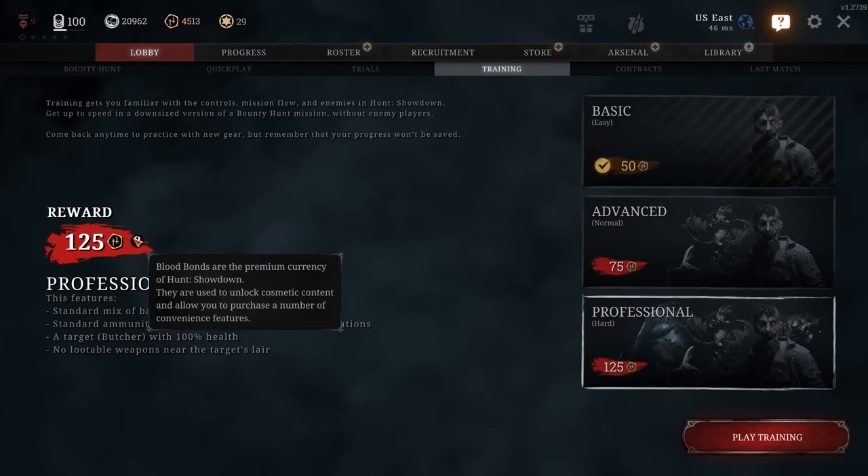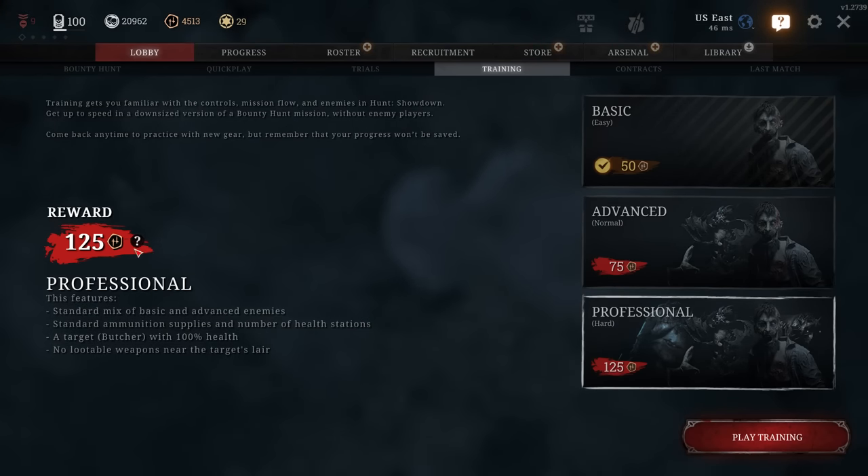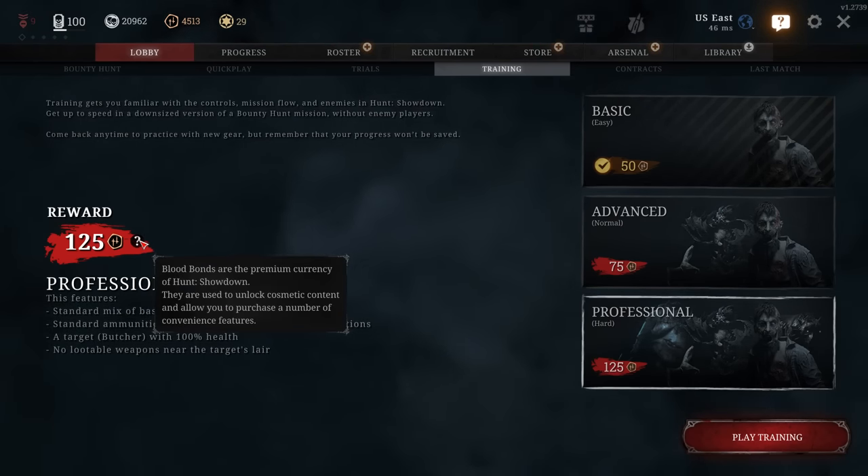There are some interesting possibilities that the tutorial introduces, like maybe deployable dummies or team voice chat through VoIP for anyone that uses random lobbies. Crytek hasn't confirmed any of that or even teased it — it's just stuff in the tutorial that makes you wonder. If you haven't collected those blood bond rewards for the old tutorial, I recommend you do that because those blood bonds are just sitting there.